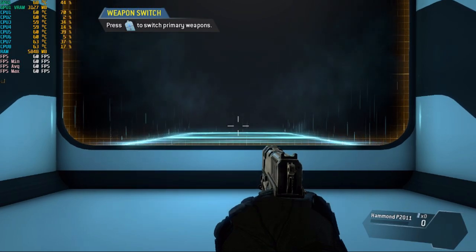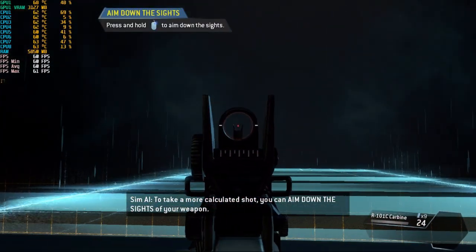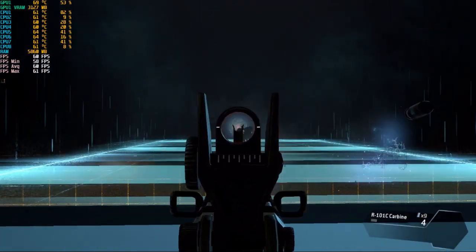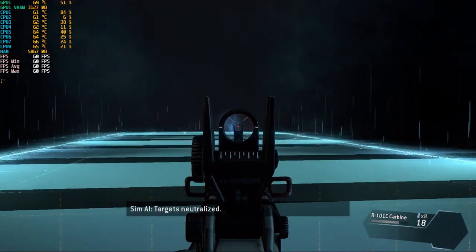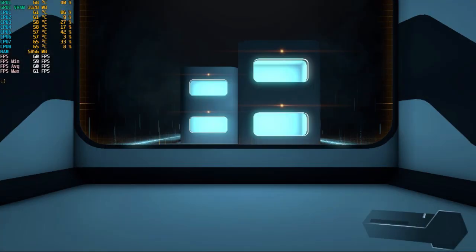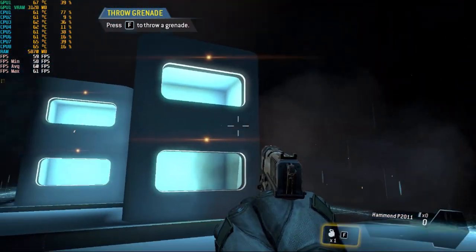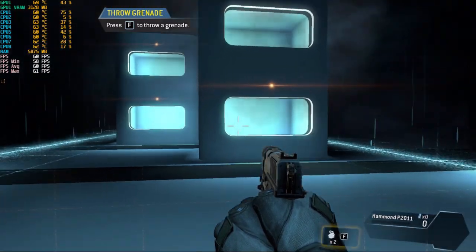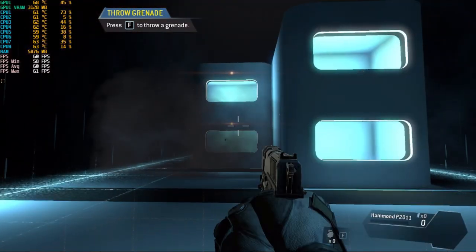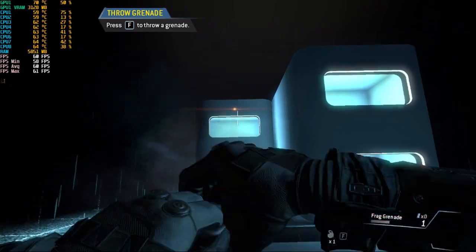Switch to your rifle. To take a more calculated shot, you can aim down the sights of your weapon. Destroy all of the targets in the shooting range. Targets neutralized. Throw a grenade into each of the windows. Well done.